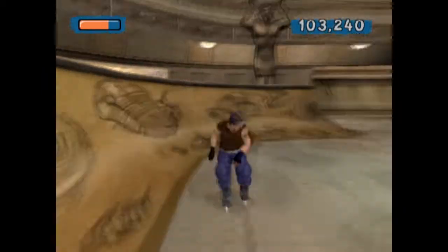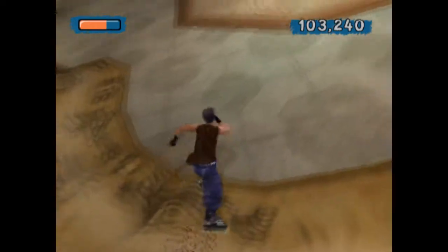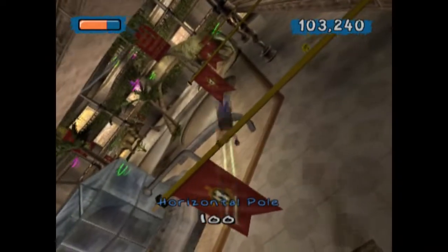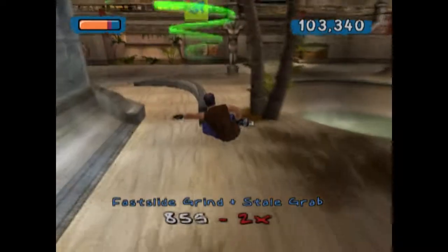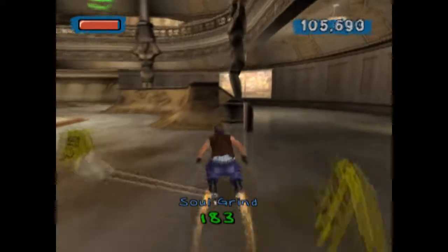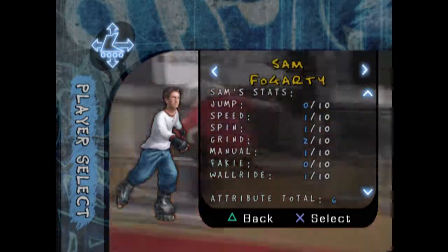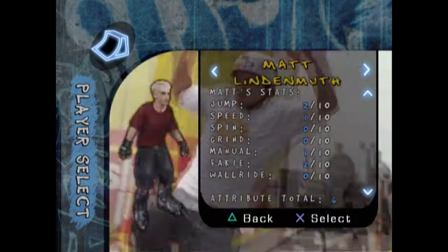The upgrade system is a little different too. You don't unlock attribute points, but rather get experience points from doing tricks. The more you do, the more you upgrade your stats: jump, speed, spin, grind, manual, fakie, and wall ride. There are 12 characters in the game, and when you change a character, the stat points don't transfer — the other character will have its base stat points. So if you want to upgrade all characters, you will have to finish the game with each one.